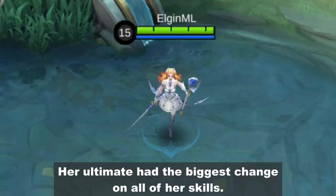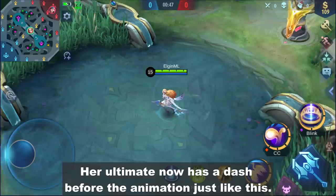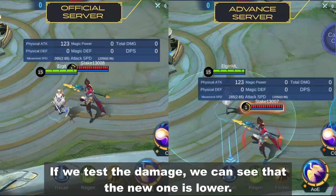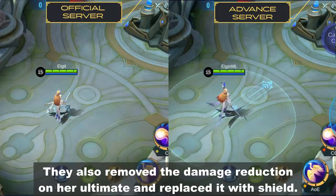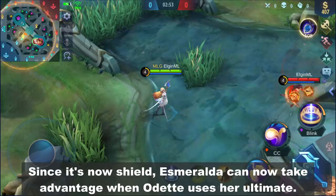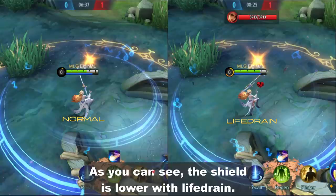Her ultimate had the biggest change of all her skills. Why float if you can dance, right? Her ultimate now has a dash before the animation. If we test the damage, we can see that the new one is lower — the revamp version damage is lower by 870 points. They also removed the damage reduction on her ultimate and replaced it with a shield. The amount of shield is still unknown because the skill description is not updated. Since it's now a shield, Esmeralda can now take advantage when Odette uses her ultimate, and the shield can be reduced with the life drain effect.